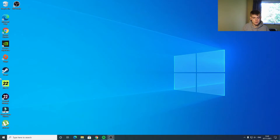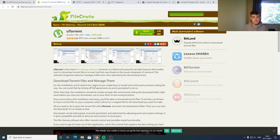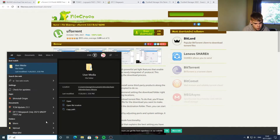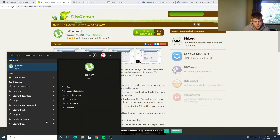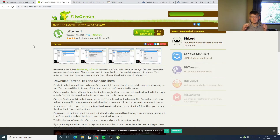We're going to open up Google Chrome. The first thing you need to download is WinRAR. Remember all the links to all these things are going to be in the description. Download WinRAR and install it — that's the first thing you need to do. Next up we've got uTorrent. This is how you're going to download all your big files. Get both of these things downloaded and the links are down in the description.